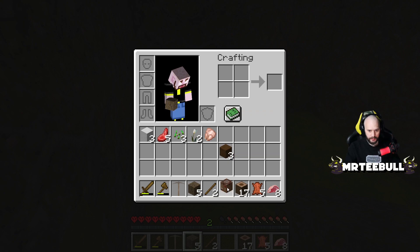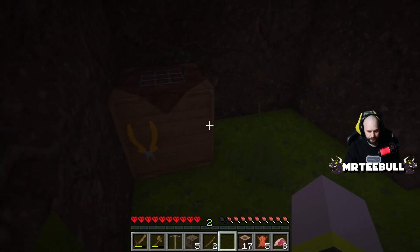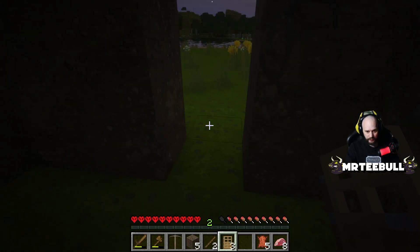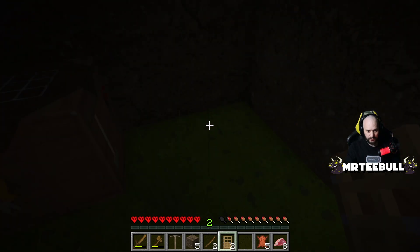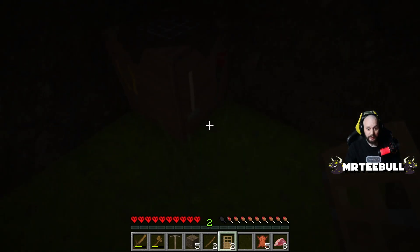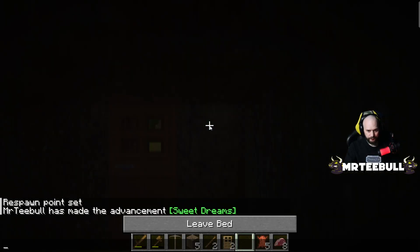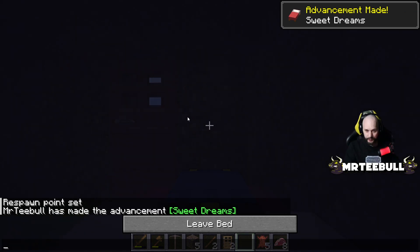Let's put the crafting table down. I'm going to keep five logs to make charcoal. What do I need to make? Doors? First things first — oh no, we haven't got a furnace yet so we can't make torches. At least we're safe though. Bed — we can sleep! One two three, one two three — there we go, bed placed down. Sleep through the first night — done, love that.